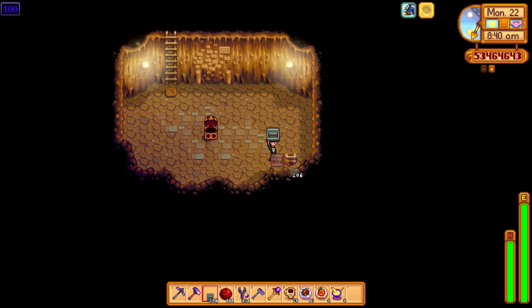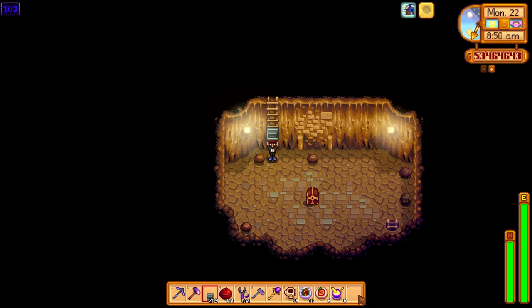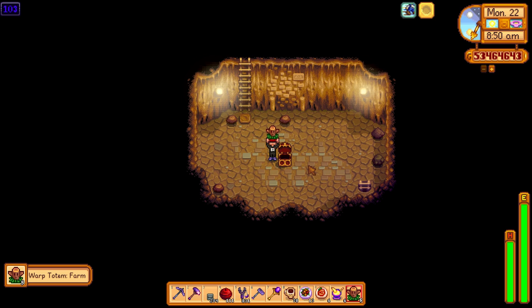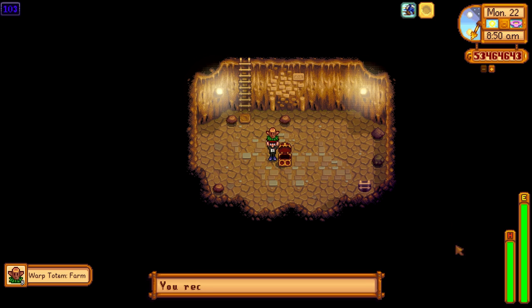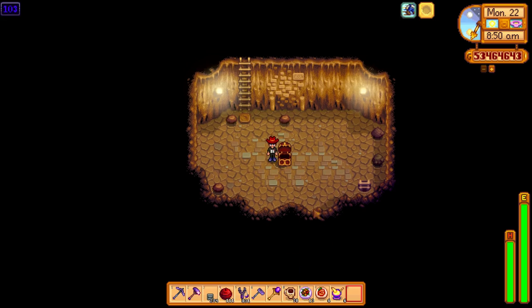We do have a good luck day but it's clearly not performing well at all. There we go — two or three floors after, we found another one. This is more like it. We've got warp totems back to the farm, like I said earlier — this is good if you haven't got the return scepter.